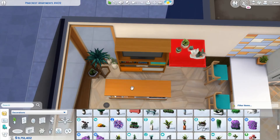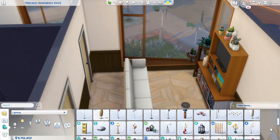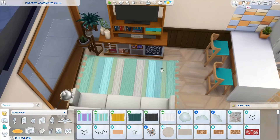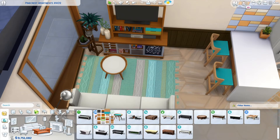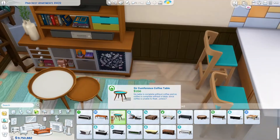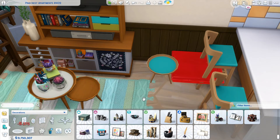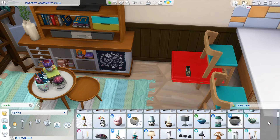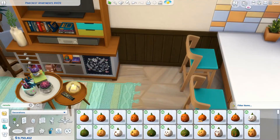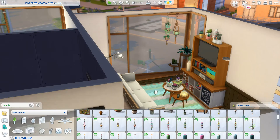I'm using a lot of different packs for this build. The most creative thing was putting together the TV stuff from Tiny Living and an accent table from Nifty Knitting — those packs work really well together. I also use a lot of Parenthood stuff because those three packs work great together. This is not a pack-restricted build though. Every time I use blinds in any build, they're from My First Pet Stuff because I think they're the best ones — that's the only thing you'll see from that pack here.